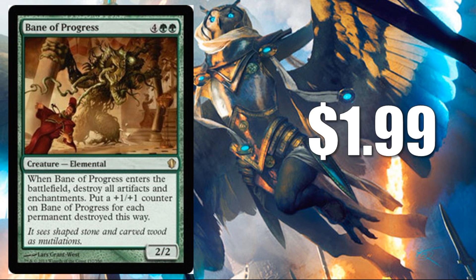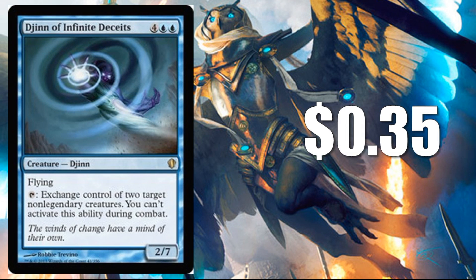Next we have Bane of Progress at $1.99 — a good way to clear the board of problematic artifacts or enchantments. Then Djinn of Infinite Deceits at $0.35. This is a nice blocker, and you start to see the stealing abilities come into play: exchange control of two target non-legendary creatures. You can't activate this ability during combat, but if you have some small creatures or 1/1 tokens, you can get a lot of value out of that ability.